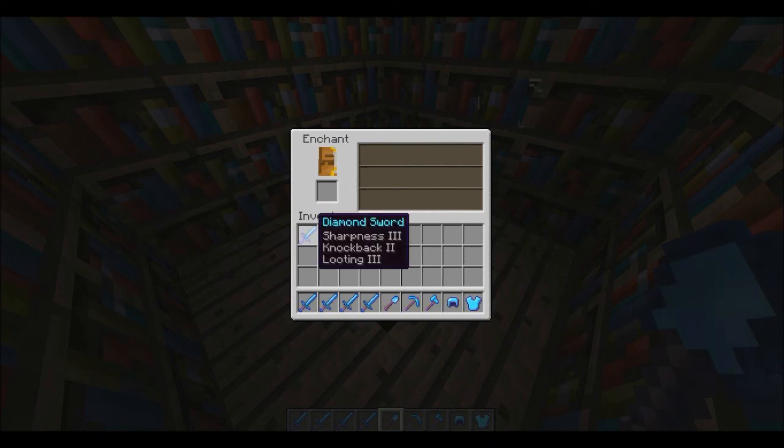The enchantments you can get are, in the weapon enchantments: Sharpness, Smite, Bane of Arthropods, Knockback, Fire Aspect, and Looting.